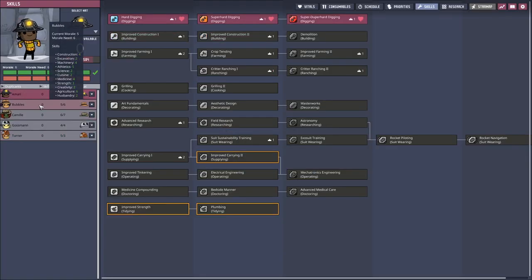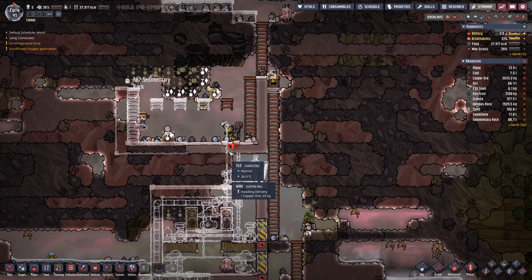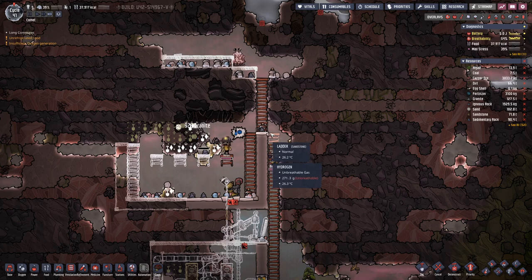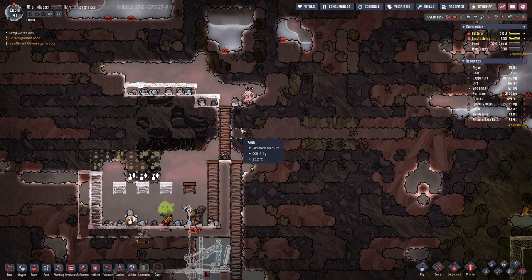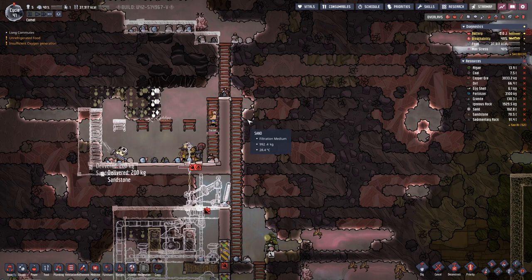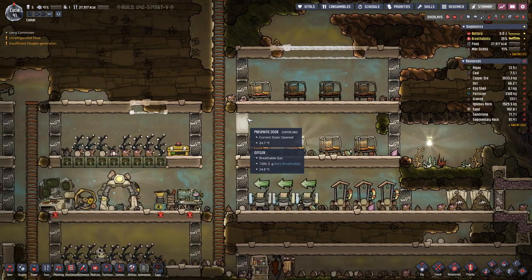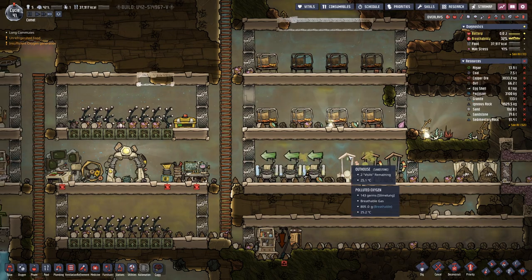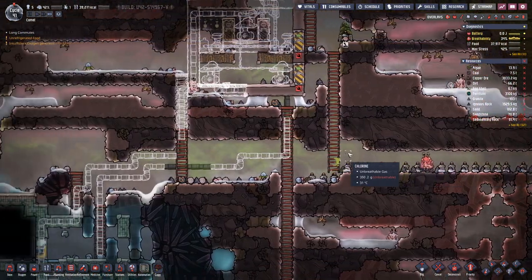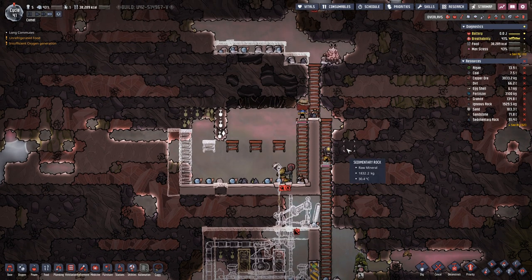Quite a few of the duplicants are working in here. Looking at our duplicants, none of them really favors researching. We have Gossman who can do advanced research, but for analyzing this piece we would need someone capable of field research — so that probably means we need another duplicate, of course only with the appropriate traits, otherwise it would be a bit useless.